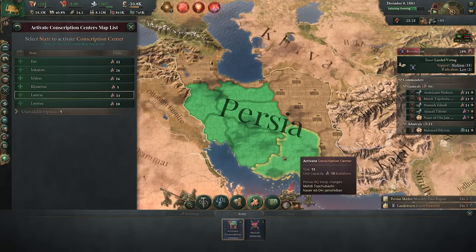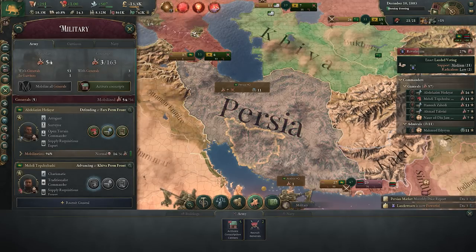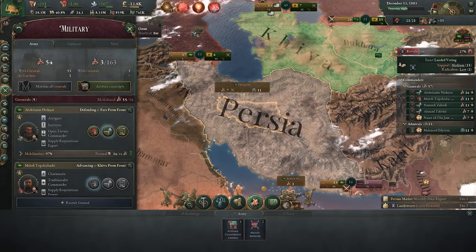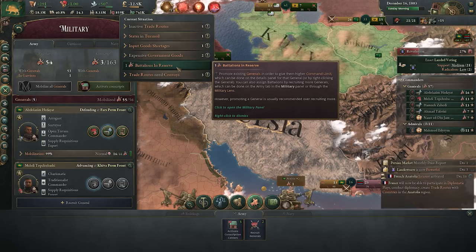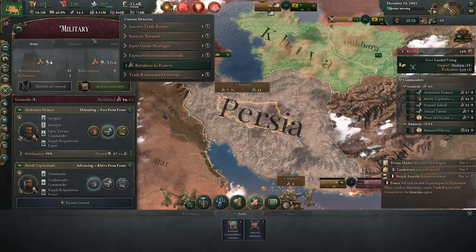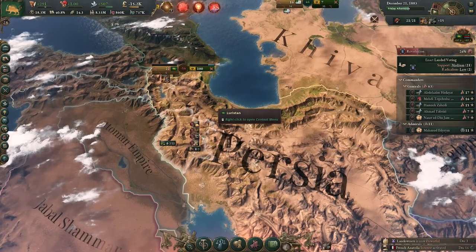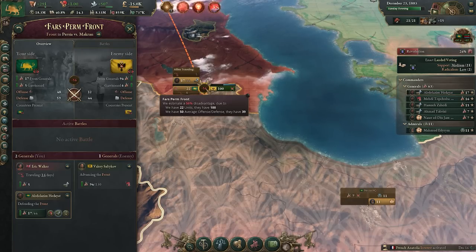Another common mistake is conscripting every single person. Desperate times may call for desperate measures, but you're pulling people away from the civilian workforce, which will have dire impacts on your economy. Also, the game will warn you about having battalions in reserve — you may need to increase the command limit or recruit more generals. However, keeping some battalions in reserve is actually pretty useful for reinforcing defending front lines, particularly as wars drag on or if the homeland is threatened.